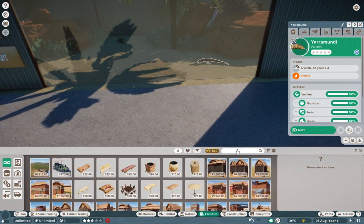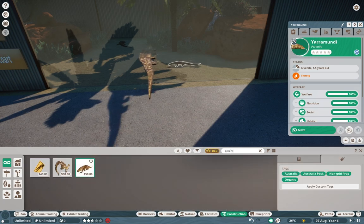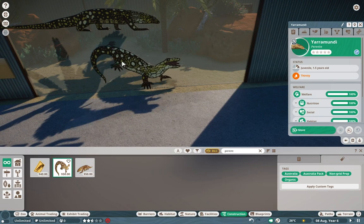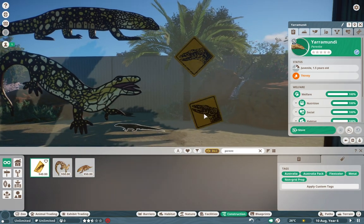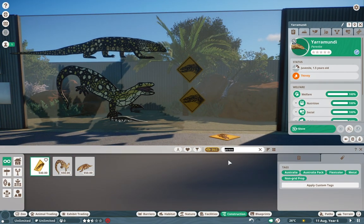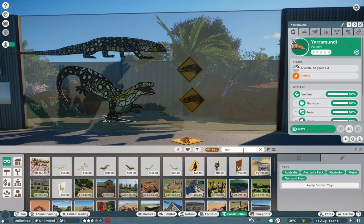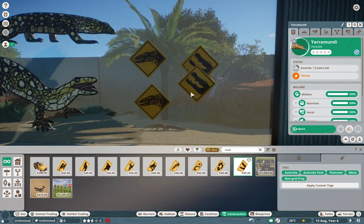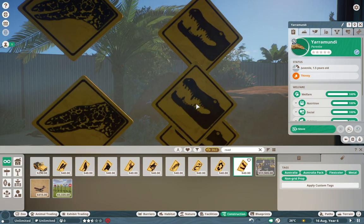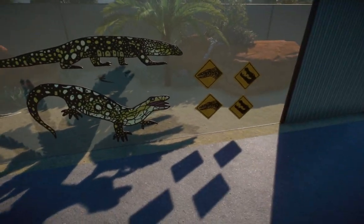We also have the Parenti signs, which are absolutely cool — Nick made these for Trico and they look absolutely stellar. They're perfect for any reptile house. He also included the saltwater crocodile sign as well — because why didn't we get them in the base game for Australia? Who knows. Amazing work on that Trico and amazing work on that Nick.